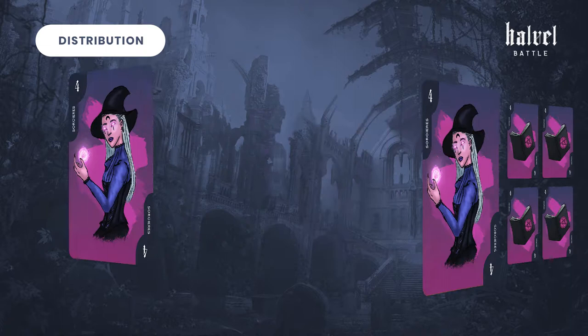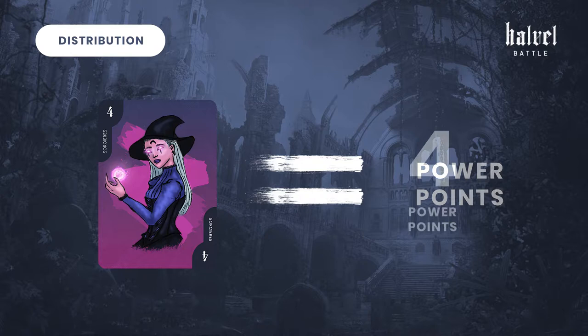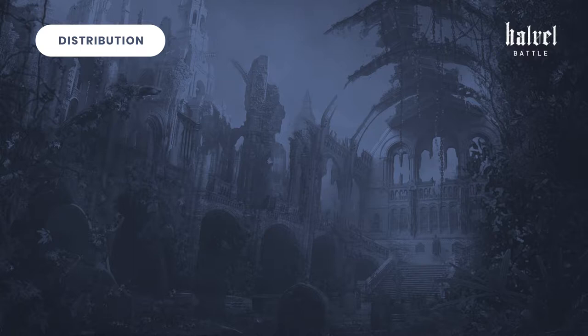At the end of the game, the player who gave the most objects rallies the creature to his camp. By rallying a creature, the player gains power points. The number of power points you gain corresponds to the number on the creature card.